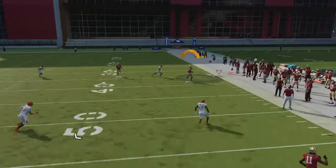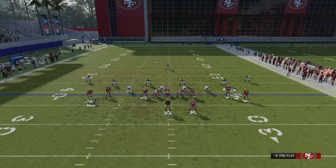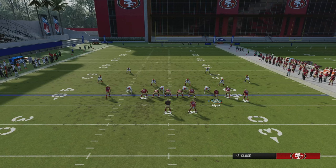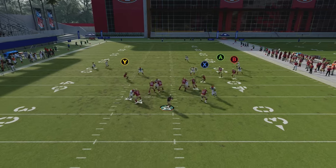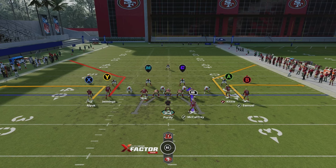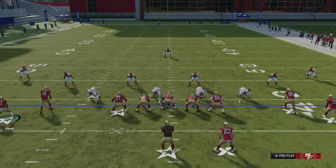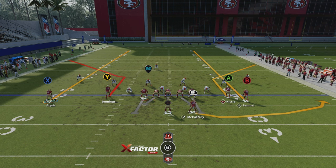The main read here is Kittle to the corner — Brock Purdy's release is killing me, but that's a nice pass. That's basically your high-low corner read: very OP, very hard to stop, will beat all zone coverages, and you have routes there to beat man coverage too. The other way to set up Bench is to motion the wide receiver out, put them on a streak, put B on a streak, and put the running back on a swing route — that's a double corner setup, very hard to stop.